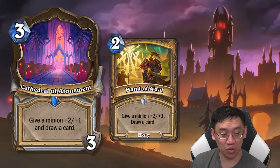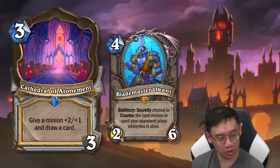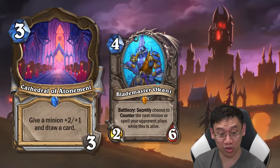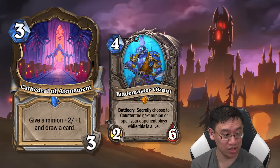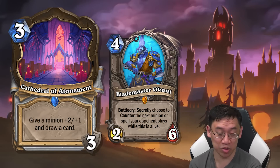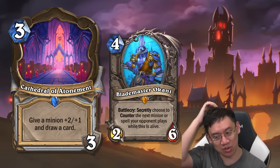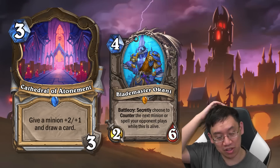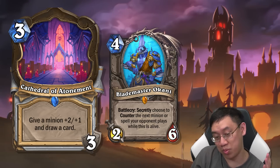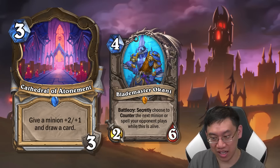Quest Priest plays a bunch of minions which aren't necessarily great, but they're better when you buff them and you draw more cards. This card is just good with a lot of follow-ups too — follow it up with Blademaster Okani and you have a 4/7 Okani. Usually the counter to Okani is to kill it, but it's a lot harder and more dangerous when it has more attack. Cathedral of Atonement is just a really strong baseline card — three Hand of A'dals for one more mana.